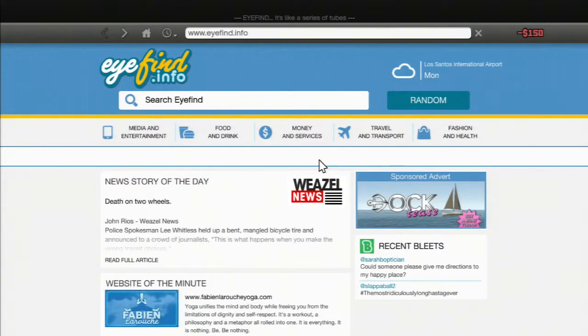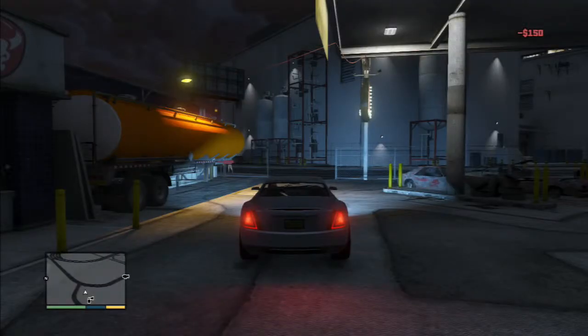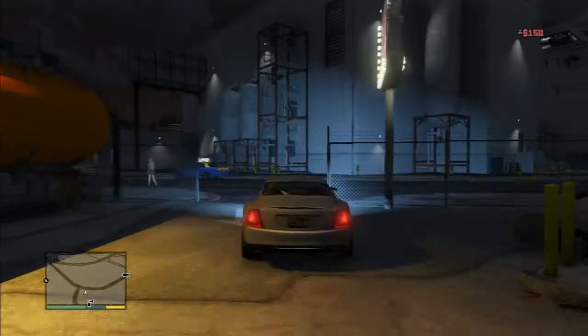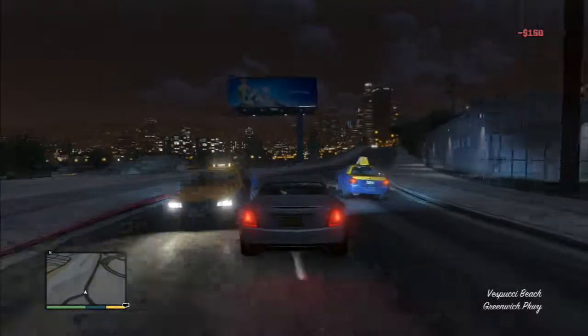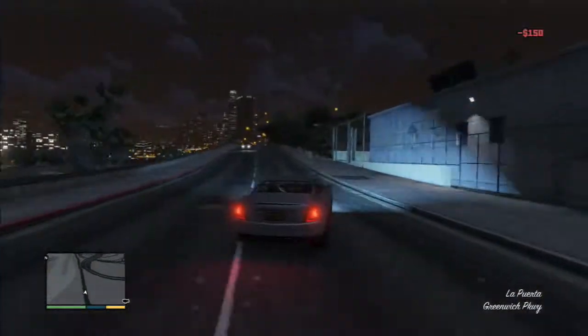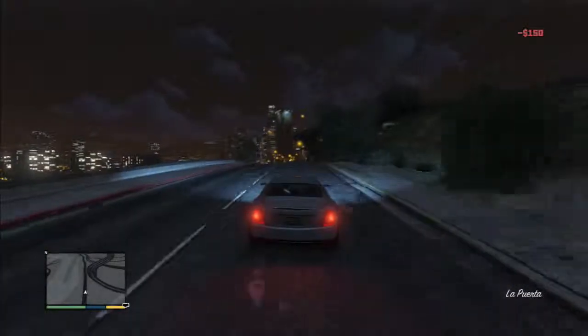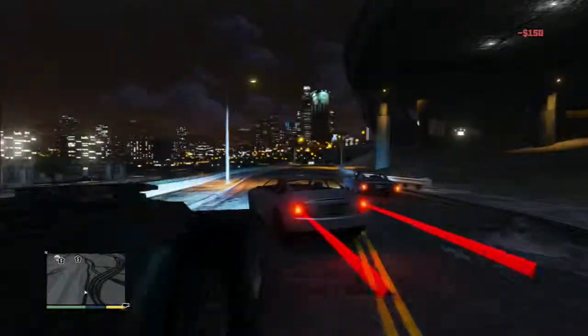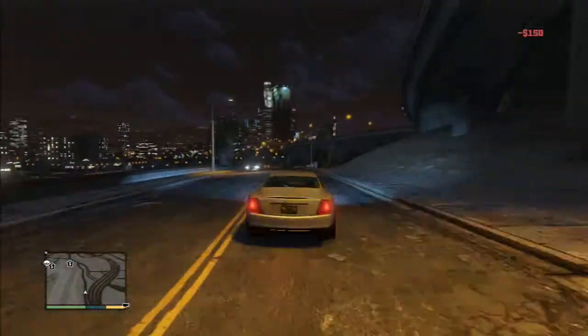That's it for the Alpha. Let's check out the acceleration and top speed — pretty much no different from all the other cars. I'm using Franklin, so you just do the slow-down time ability. That's pretty much how fast it'll go.